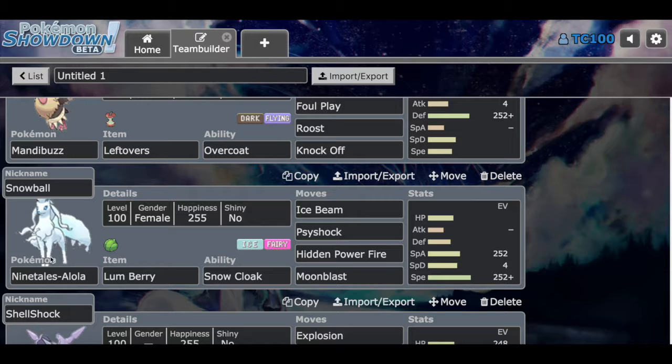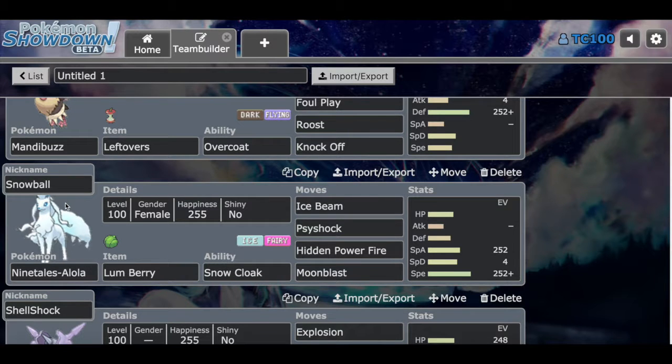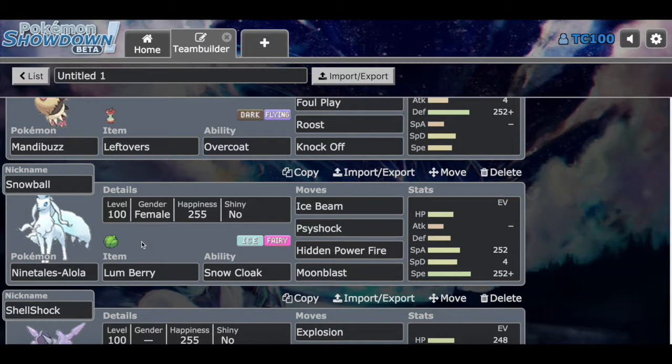Snowball is our Alolan Ninetales holding the Lum Berry with the ability Snow Cloak. Moves are Ice Beam, Thunderbolt, Hidden Power Fire, and Moonblast. It's a pretty interesting set — actually pretty standard. Moves like Ice Beam, Thunderbolt, and Hidden Power Fire are moves you don't normally see very often. I haven't really used Ninetales that much, but it should be fun to use. We'll see Snowball doing some action in this battle video.